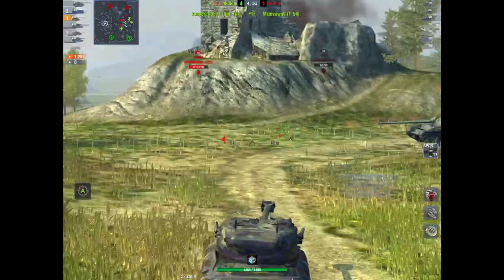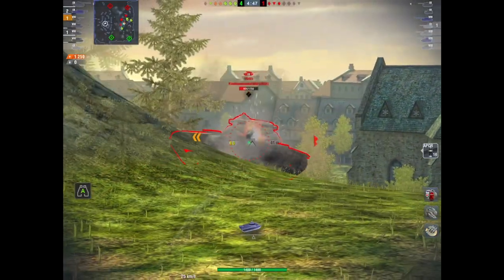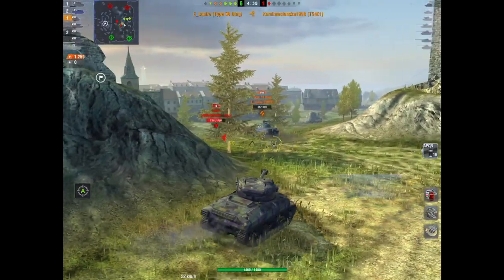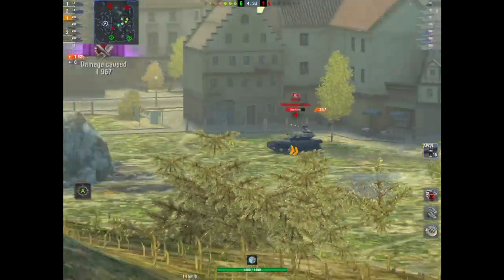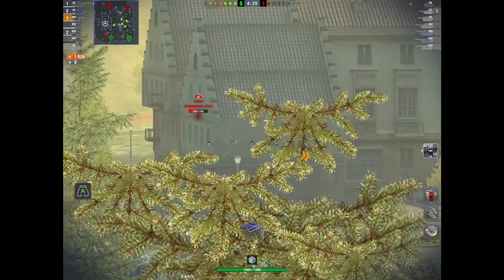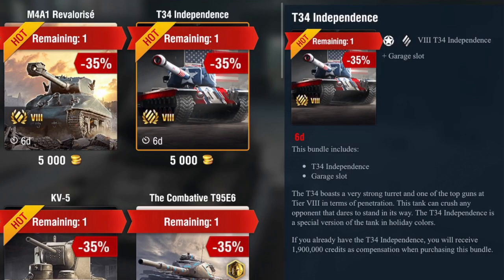It's not a forgiving tank like the T-26 Super Pershing — this one is trickier to play — but I like it, and for 5,000 gold that's not a bad price. You don't get any camo or equipment unlocked, just the tank, but it's worth the look. It's going for gold, not cash. It has a super accurate gun, and if you like derp machines, this is a medium with a derp gun — what more could you want?